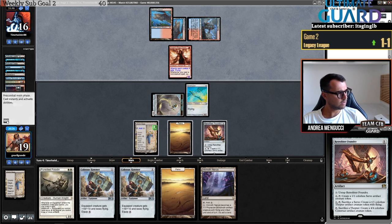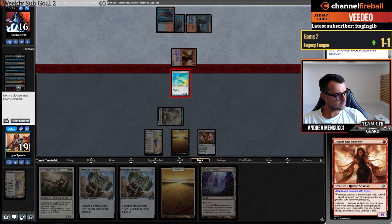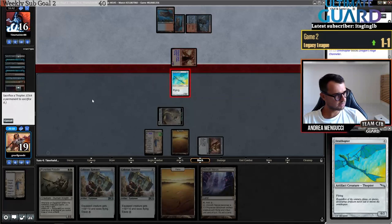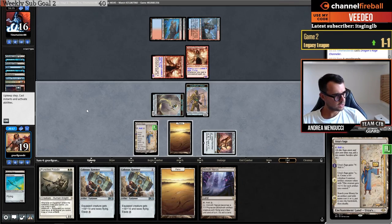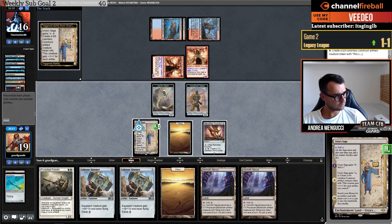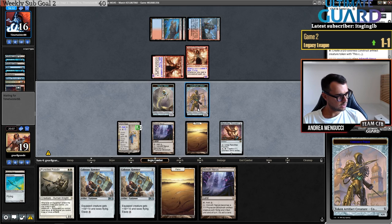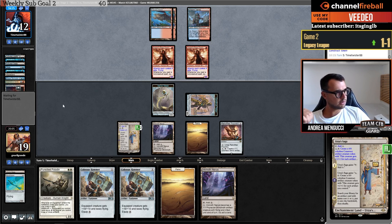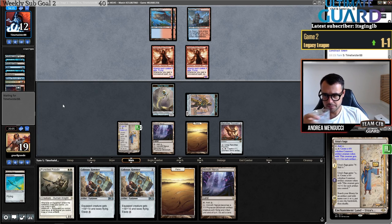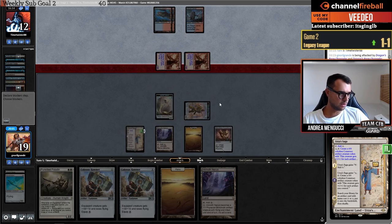No Wasteland but a Scalding Tarn — you exiled a Channeler so they play a Channeler now. I think I want to block and make a construct here, sacrificing the Ornithopter so I don't even lose three damage. I got a 4/4, a 1/1, and can make a Saga token next turn. I'll just play a land. Token pass — I could have played Puresteel Paladin and Hammer, but most likely they have Force so I'll just sit back with my Saga.